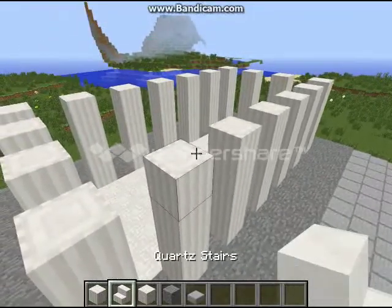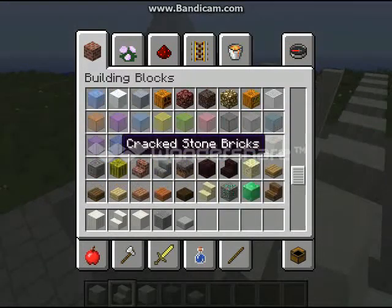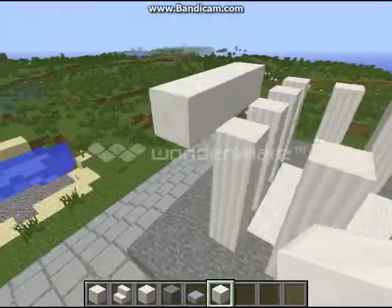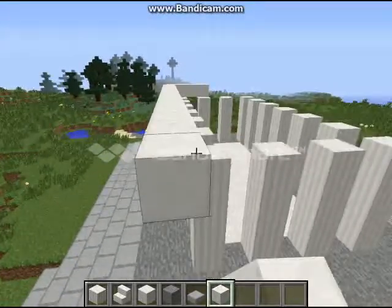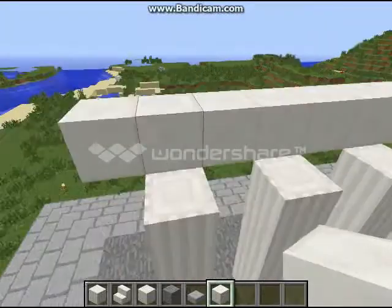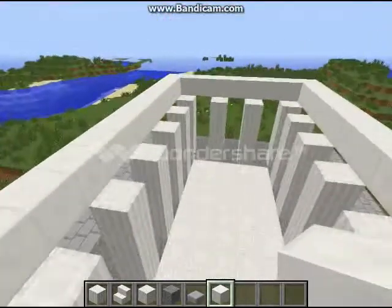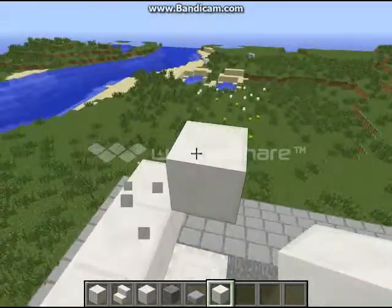That is pretty much where I want to go with that. I kind of want to bring out the quartz block for the roof. The roof is going to be a little different — I want to extend it quite a bit. Instead of having that, I'm going to do an A-frame, because that is a very Romanesque thing to do. Or Greek, I guess. It's not even Romanesque at this point — that's more Greek.